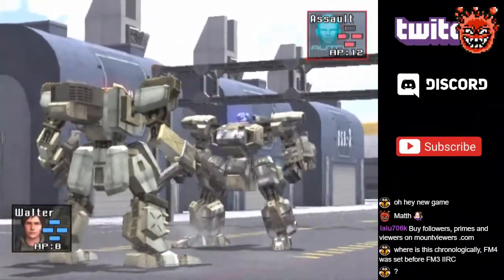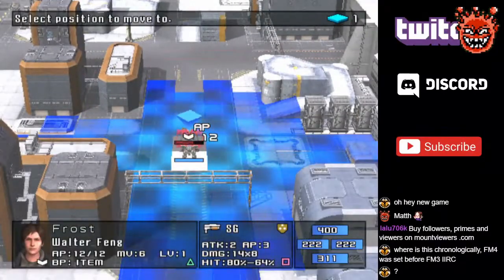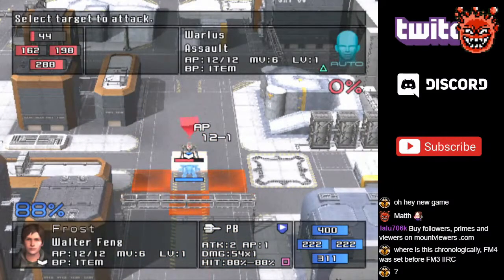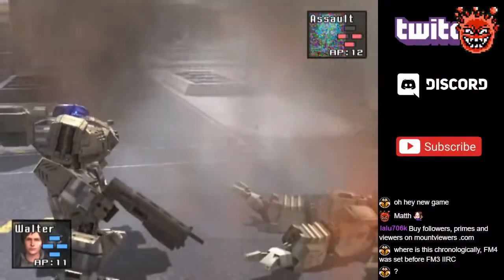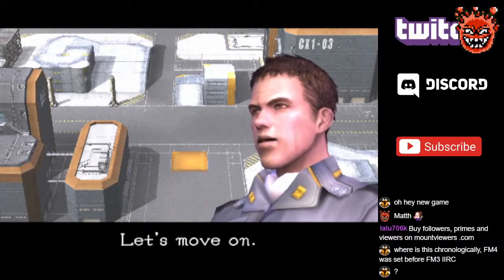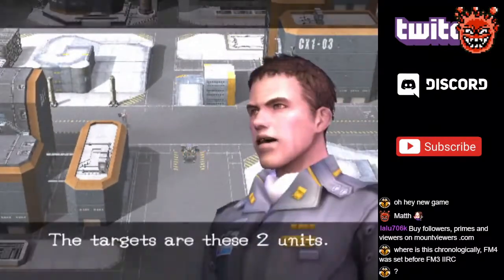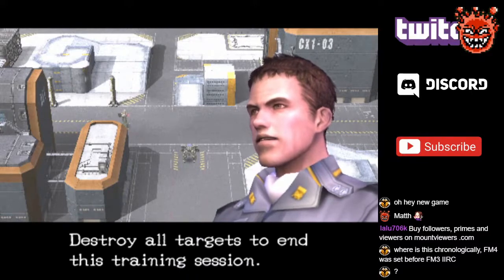Thank god, the noise the shotgun makes is a lot more bearable. We get some experience towards assault level. Let's try melee — melee is more accurate but even with the pile bunker I'm only getting 88%. It only attacked once — I guess that's because the enemy died. And we get two experience points there. 'There are more targets ahead. Let's move on.' 'The targets are these two units. They're also programmed to counter attack. Don't drop your guard. Destroy all targets to end this training session.' 'Yes, sir.'